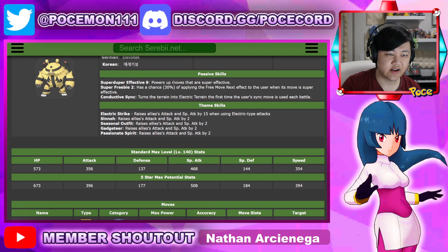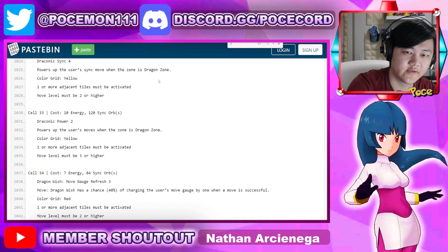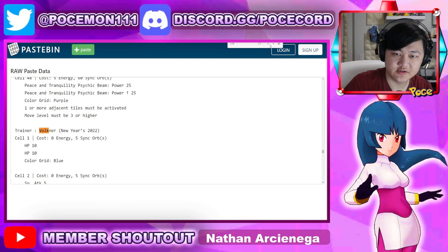I'm not a huge fan of the Conductive Sync passive honestly, because if you're syncing, you probably already want to have Electric Terrain up. Unless you literally just used Electric Terrain — why are we using Electric Terrain again? It just gives you one extra turn of Electric Terrain, which honestly isn't that good. But anyways, let's check out his grid.